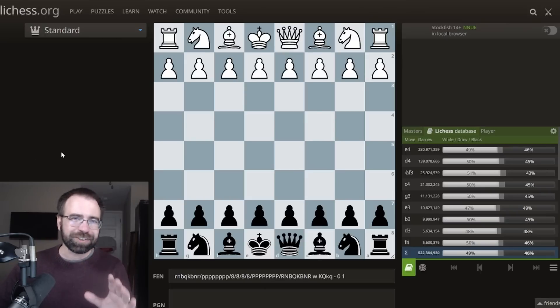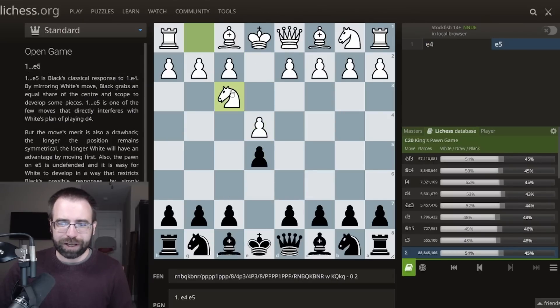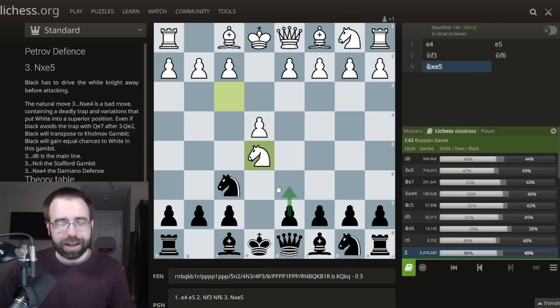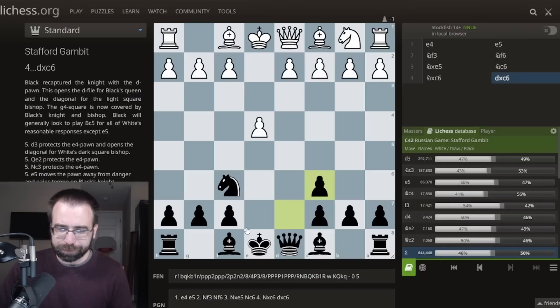In case you didn't get the memo, the Stafford Gambit is an opening you can play after E4, E5, where when White plays Knight to F3, you play Knight to F6. And after the recapture on E5, instead of playing the typical Petrov move order where you play D6, kick the knight away, and take on E4, you can instead offer a pawn — this is the Stafford Gambit — with the move Knight to C6.